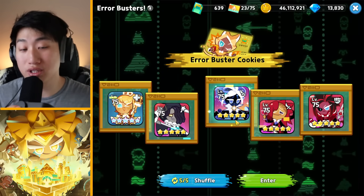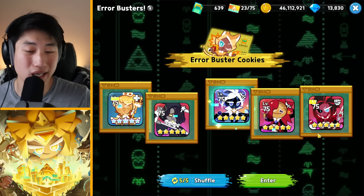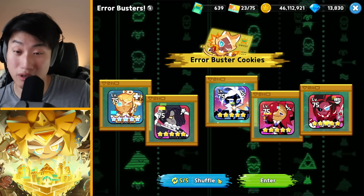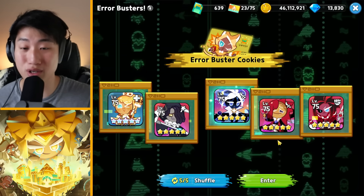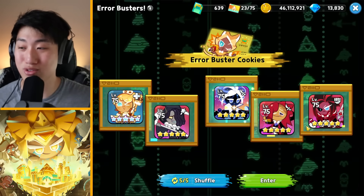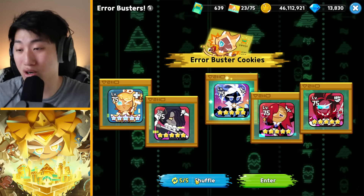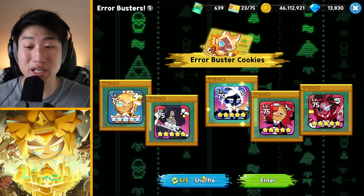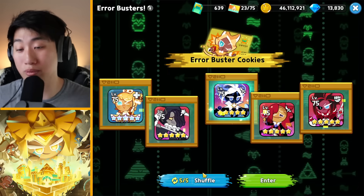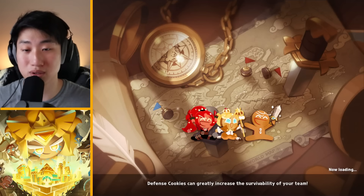For this particular run, the best setup is to try to go for a single tank, two healers, and two DPS — that would be most optimal. Try not to get Caramel Arrow if possible, because you want a chance of getting Crimson Coral, which is honestly the best tank. You don't want to start out with two tanks or switch to two frontliners anywhere mid-run, as that would mess up Crimson Coral's whole buff mechanic.